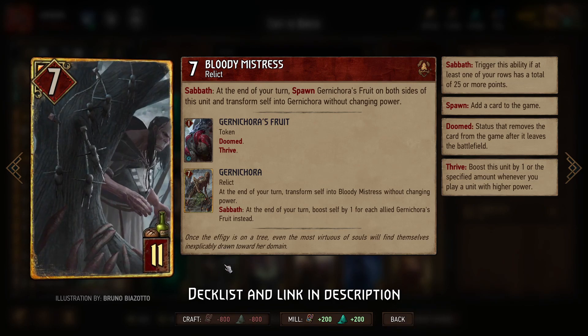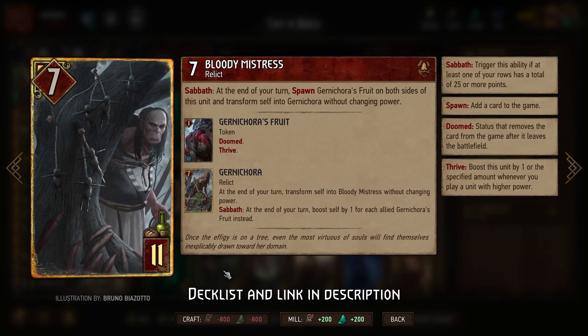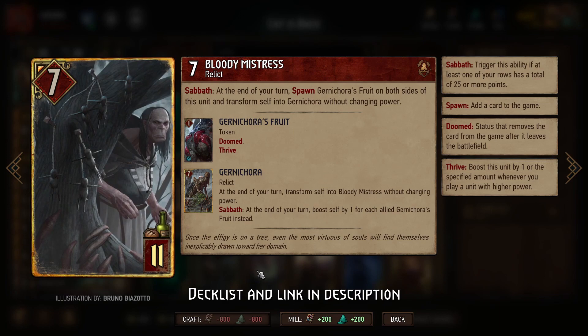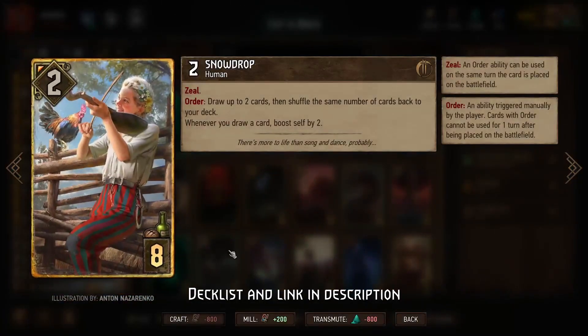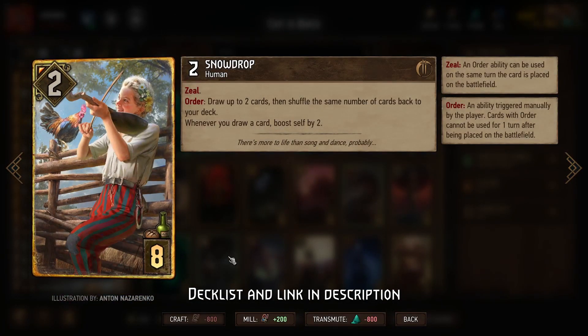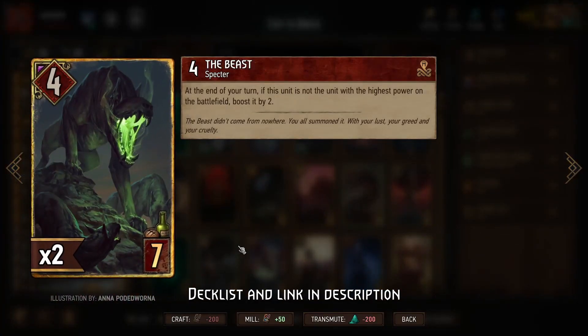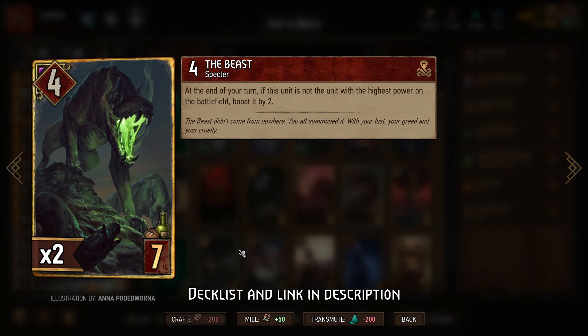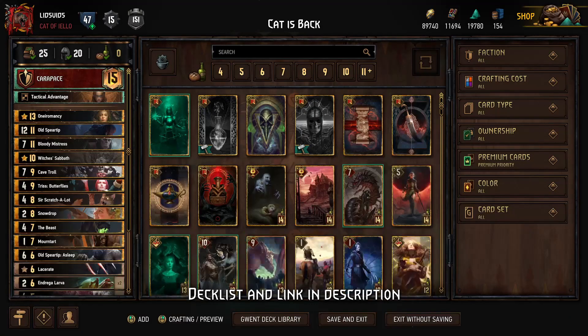Just bear in mind that you'll create two copies of Bloody Mistress, and assuming you have Sabbath, she'll spawn Gurnacor fruits on either side of both copies, so this takes up a ton of room. Totally worth it in terms of points, but you need to leave a fair bit of space for her. Snowdrop — again, neutral means totally safe to play in round one — can help fine-tune your hand, and two Snowdrops is worth a little more points. The Beast gives more points for base power, but it is a Monsters unit, so be careful not to play it in round one when you're trying to only have Scratch-a-Lot as your four base power card.